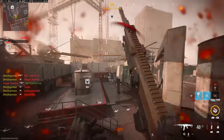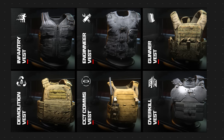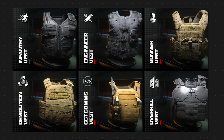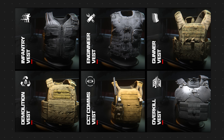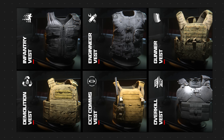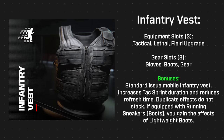Let's jump into the rest of the loadouts and the create-a-class system. Starting with the perk system — atop that hierarchy is the vest, which I view as a sort of perk system for the class overall, setting parameters for the build and offering different ways to customize further. Vests can add and subtract areas of the create-a-class. Some you may recognize from the beta. The infantry vest gives you equipment slots for tacticals, lethals, and field upgrades, plus gear slots for gloves, boots, and gear, with bonuses of increased tactical sprint duration and reduced refresh time.